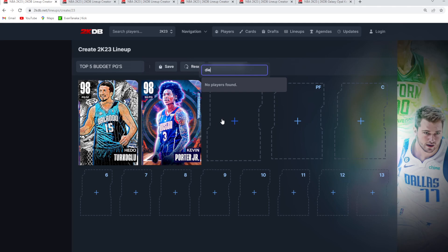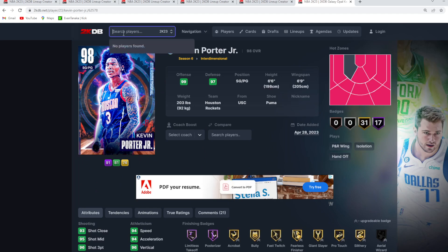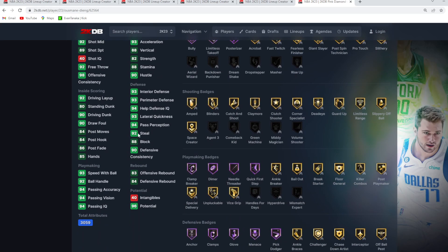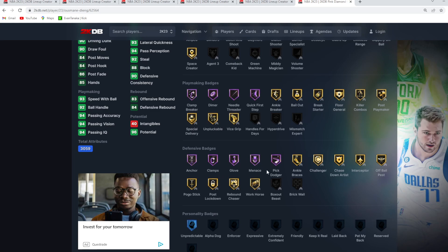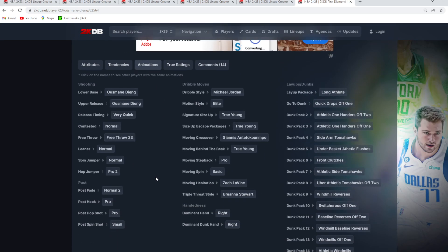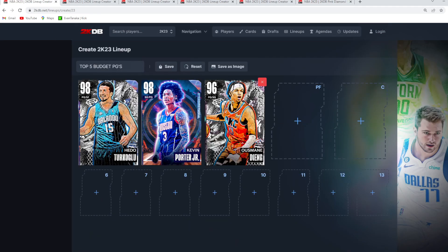At number three is the Pink Diamond Usman Dieng. He's such a good defensive point guard — being 6'10 with a 7'2 wingspan is super good for the point guard position. His stats are solid all around, especially on defense. He's got a 92 ball handle, 93 speed with ball, Hall of Fame anchor, clamps, glove, menace, pick dodger — just a really solid point guard for about 20,000 MT.